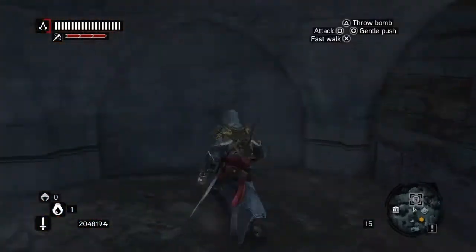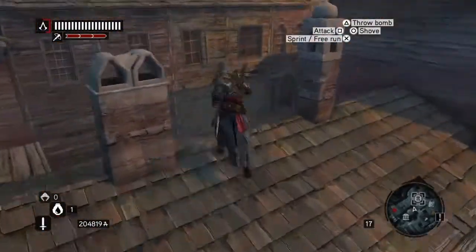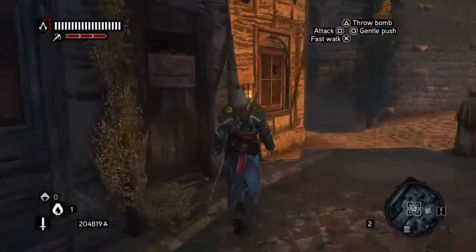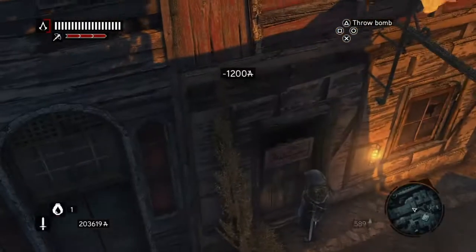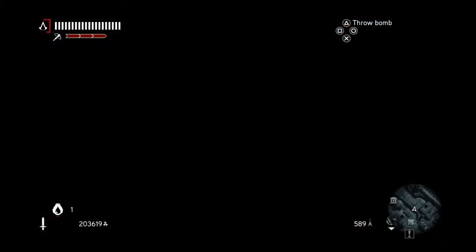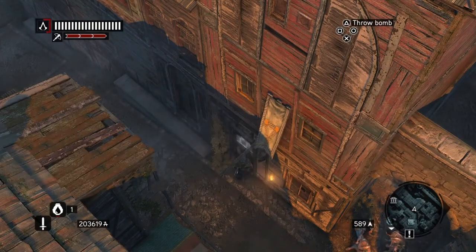We're going to climb up and over the building. Here we go over this ladder, jump down, and then we run along here — and it's just here. That's the last one. We're going to make it thieves this time; doesn't really matter but that's what we're going to do. And that's where we're going to end this video. Thank you very much for watching, bye, until next time.